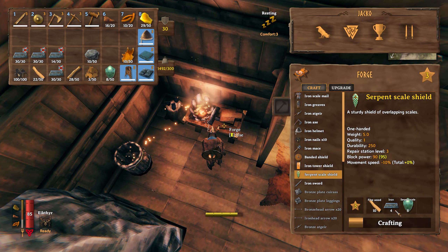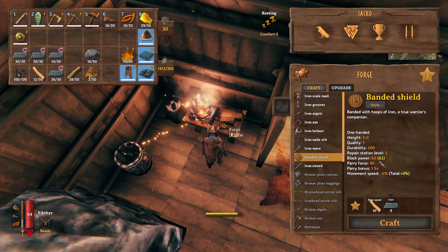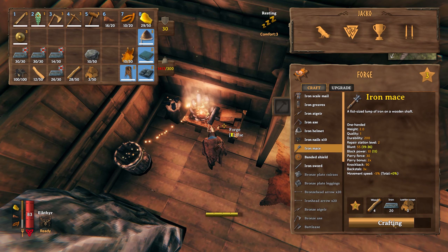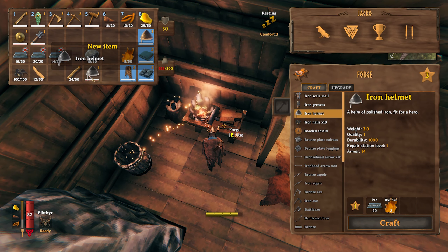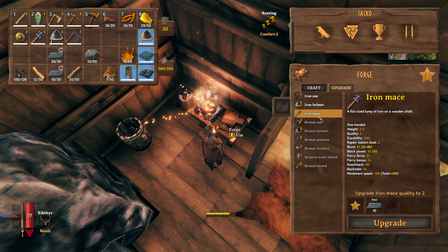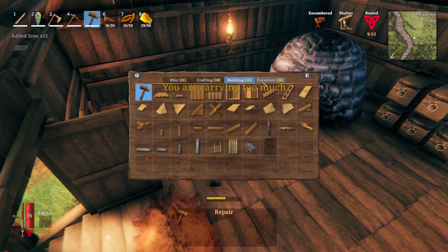First I want to make the serpent scale shield because it looks cool — and it actually is a lot better, so that's good. Then the mace, because it's going to be the main thing we use against Bone Mass. The iron helmet because it doesn't reduce your movement speed but is a lot better than the bronze one. I also want to make the axe, and then with what's left, upgrade the mace, helmet, and axe.